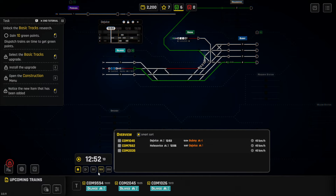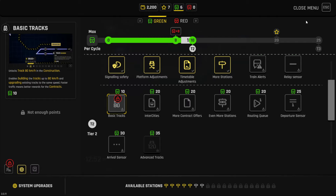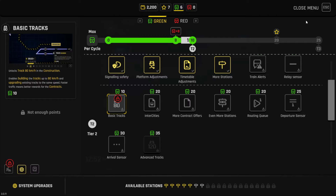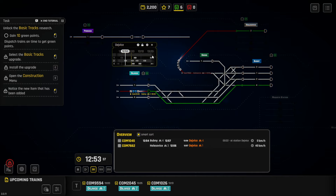Ten green points — that works out because I was already working on getting those. But it looks like Josek wants to spend those 10 green points on the basic tracks upgrade, which lets trains go 80 km/h instead of 40. Those new tracks cost 2,000 each versus 800 for the old ones — expensive, but it's going to make me a ton of money once I start laying them down.